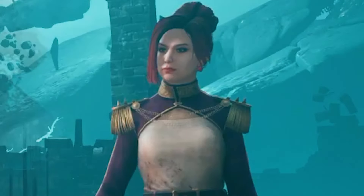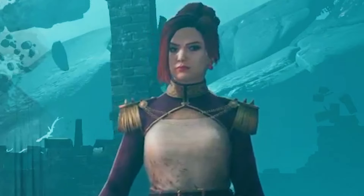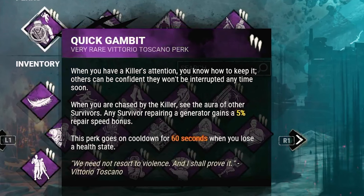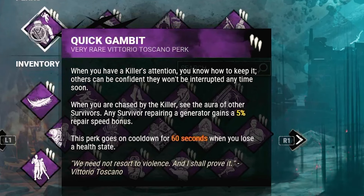Welcome back everyone to another Dead by Daylight video. We're going to be looking at the most recent change that Quick Gambit received in the 8.3 patch. Now when you are chased by the killer, any survivor repairing a generator gains a 5% repair speed bonus whilst you're in chase, and this perk goes on cooldown for 60 seconds when you lose a health state.